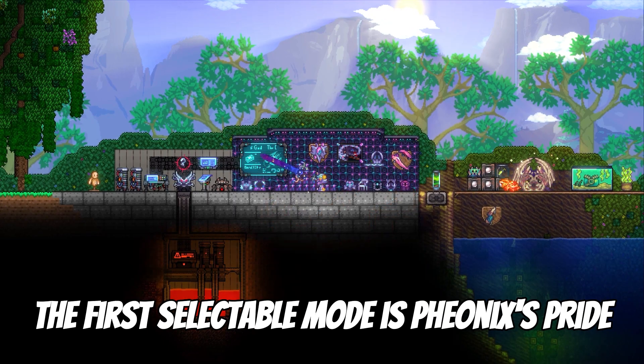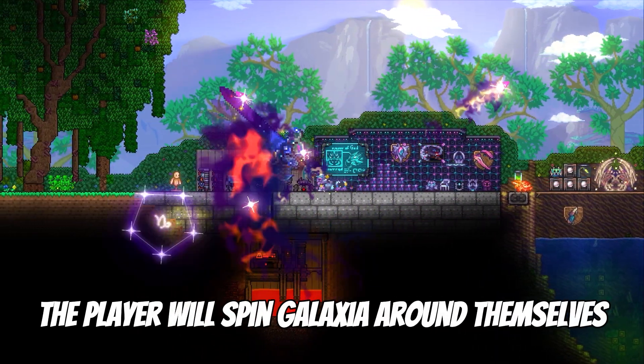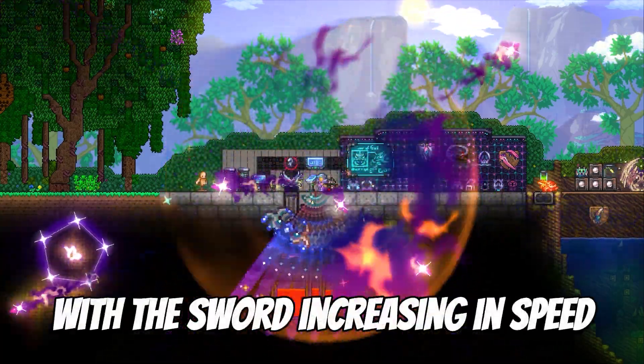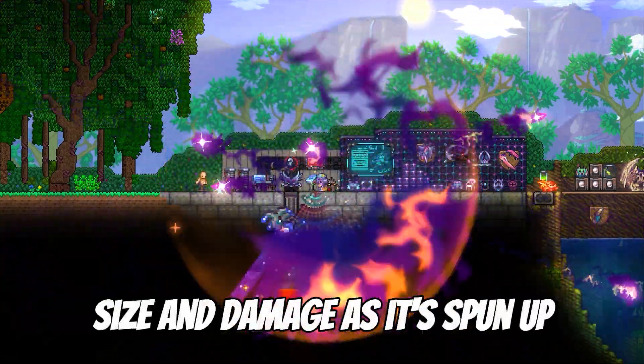The first selectable mode is Phoenix's Pride. When selected, the player will spin Galaxia around themselves, with the sword increasing in speed, size, and damage as it's spun up.